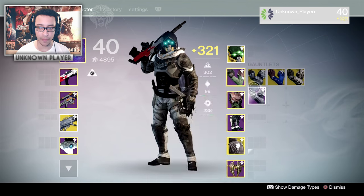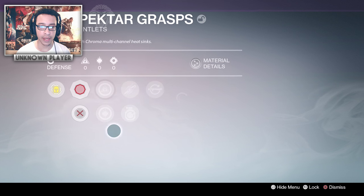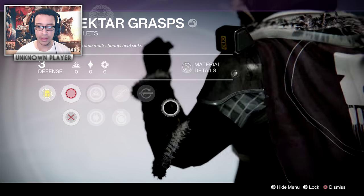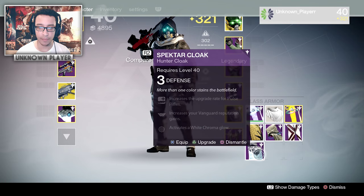Let's have a look at this gear we got. Of course it comes at level three — you need to infuse the stuff because you can buy this with real money, so they don't want you buying high-leveled gear. It comes at level three, and if you dismantle it, it won't drop into legendary marks either.